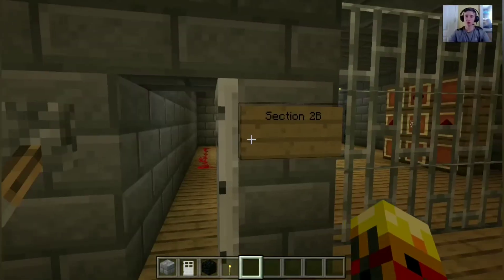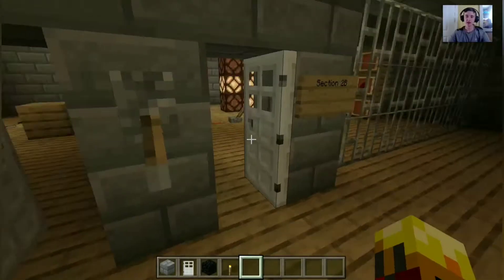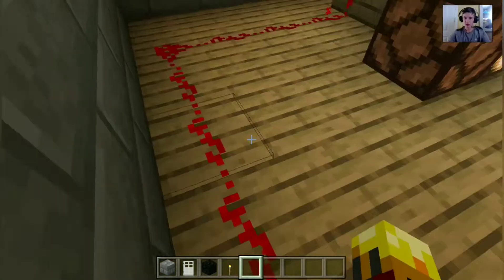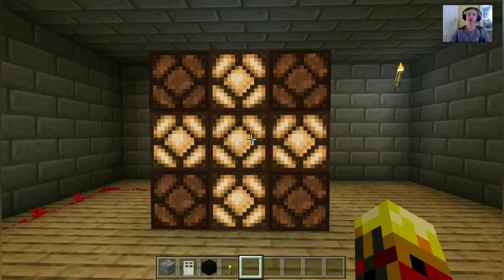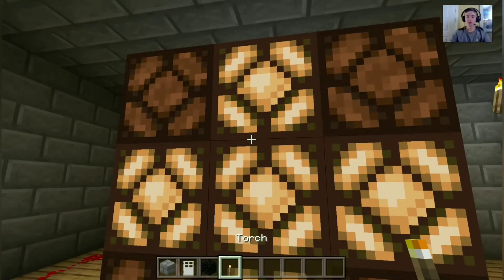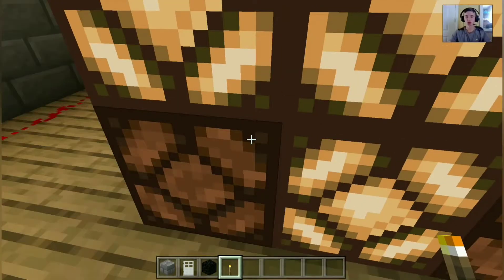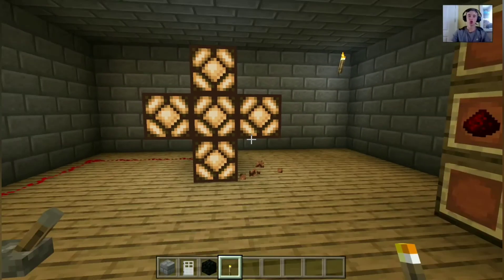For our next spot we will be doing Section 2B - this is Area B, and that's Area A. This is the redstone lamp. As you can see, the redstone is going, and when it hits the middle it only hits the blocks that are actually touching it - like the middle block, and then the blocks directly touching it here, here, here, and here. The blocks in the corner don't work for this part, so normally it's just a plus sign.